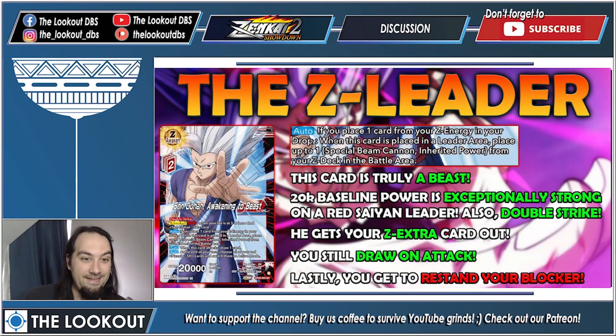Here is your Z Leader — Son Gohan Awakening to Beast. Ignoring the artwork, this one is awesome. He is 20k double strike baseline, which is great. Z awaken for two red energy — ignore that, this is never going to happen. He has three autos: if you place one card from your Z energy in your drop when this card is played, you place your Special Beam Cannon Z extra card from your Z deck into the battle area. When he attacks you draw one, and at the end of the turn choose all of your red Piccolo Superheroes and switch them to active mode.